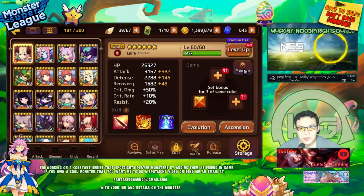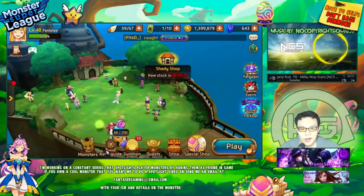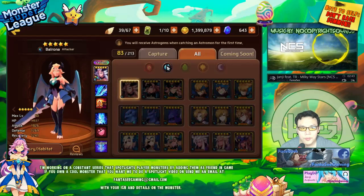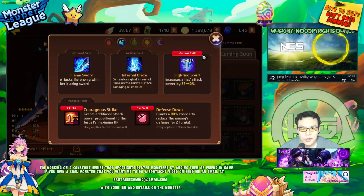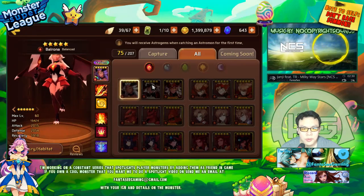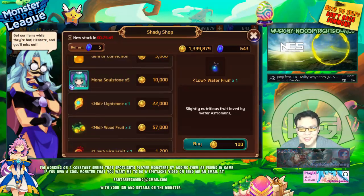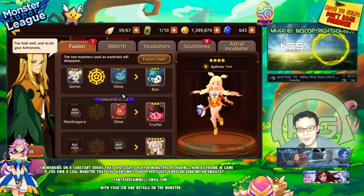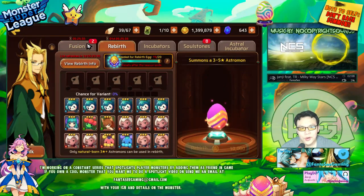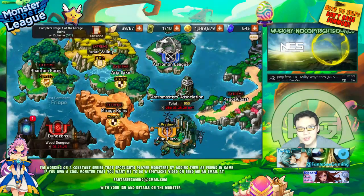Even if I get a nat 5 or an egg giving me another nat 5, I'm not sure I'd have much use for them. If I get one of the Bell Ronas, I'm not sure what I'd use them for. The fire one is probably more ideal. I don't really need any nat 5s — I just need another nightmare. I'm going to wait five hours, then do my rebirths for one last final chance at that Medusa.